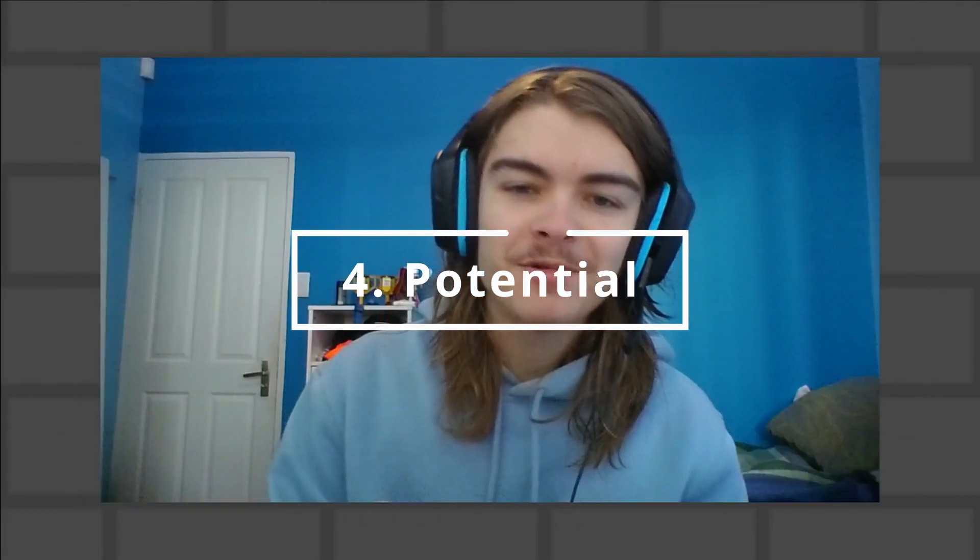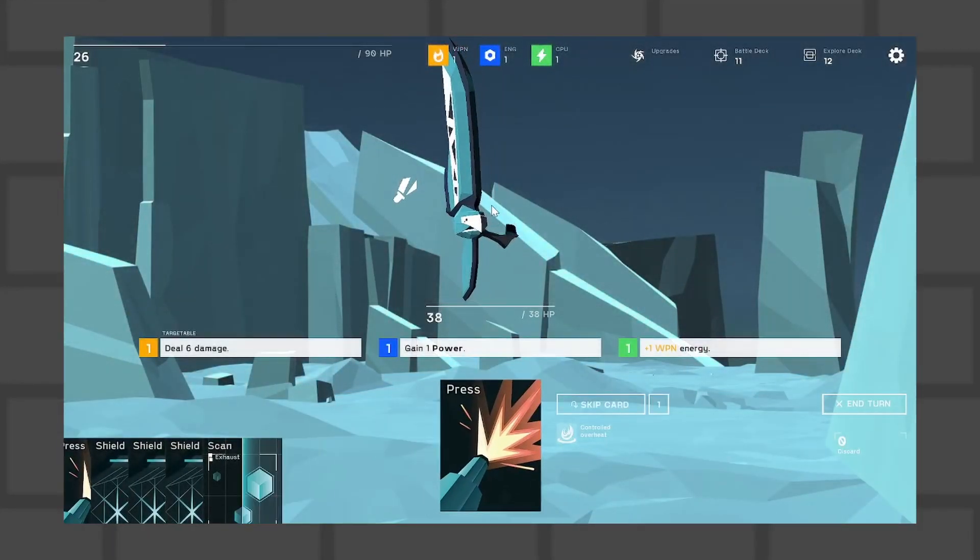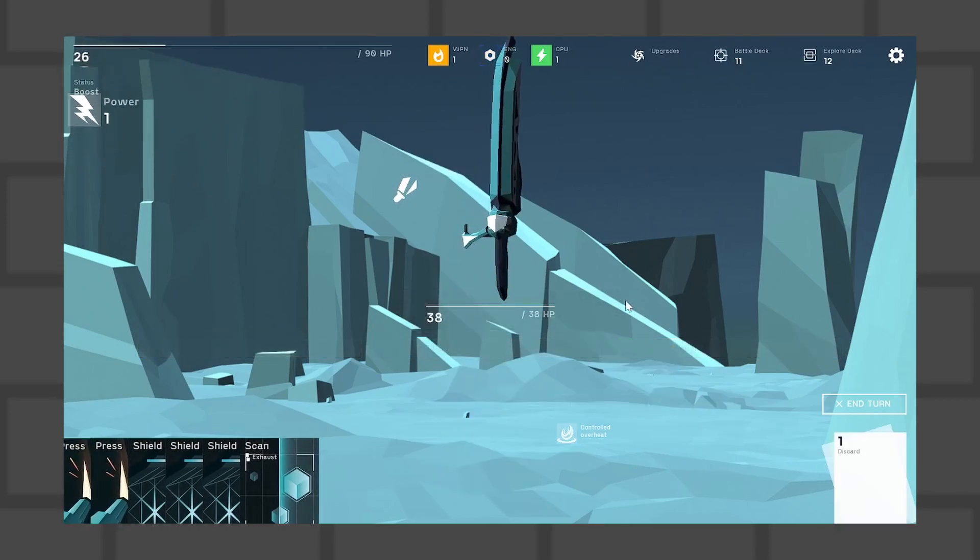Going on to potential — I want to redefine what this topic is going to be in this series. This is where I give my main thoughts on what the game could really thrive from improving on. To start, I'd like to talk about this game's lore. I know there is lore — could I find it? No. And I wanted to, because I wanted to know what enemies I was fighting, what alien life forms I was trying to defeat, and why I was actually going about this mission. It should be accessible.